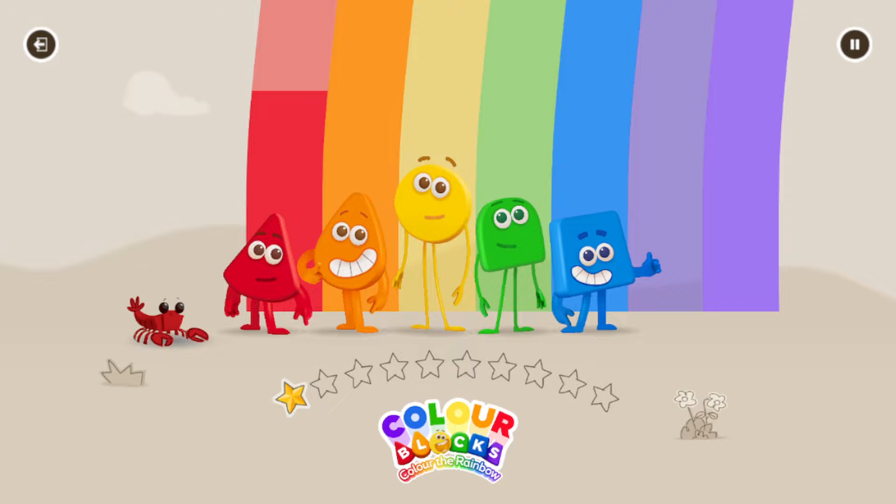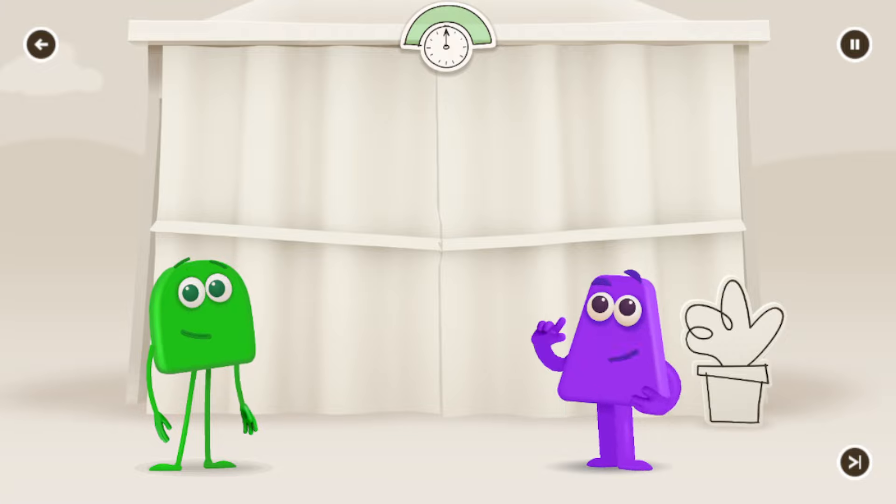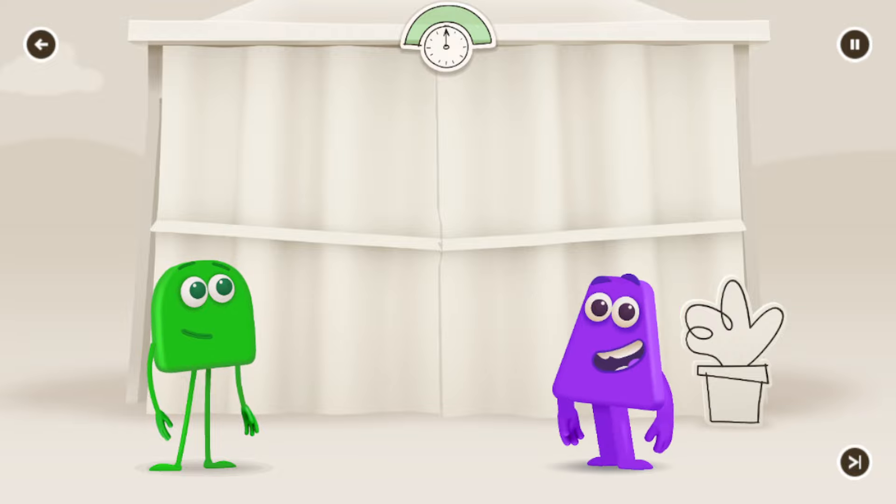I am red! Green! Green! Oh, how long has it been? When the tent opens, tap on the things that are normally green to colour them.